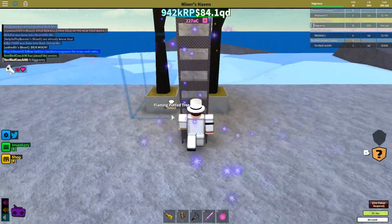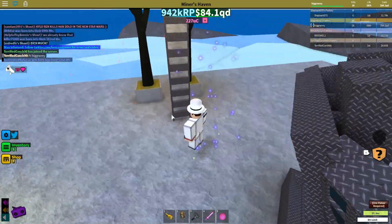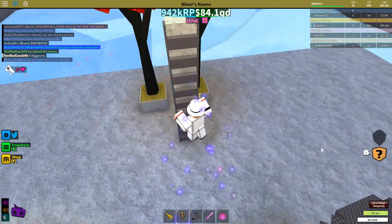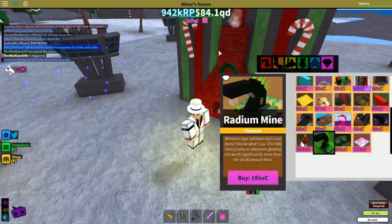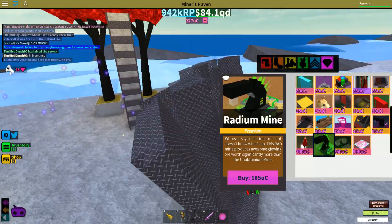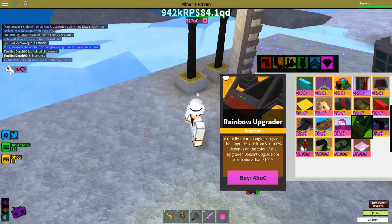That'll be pretty much it — it's more of a cosmetic item. But in case you're wondering whether to buy this, I'd rather you spend your UC crystals on getting upgraders instead of cosmetics — like the iridium mine, especially if you're starting out, or professional upgraders. Rainbow upgraders are really good too if you're starting out.